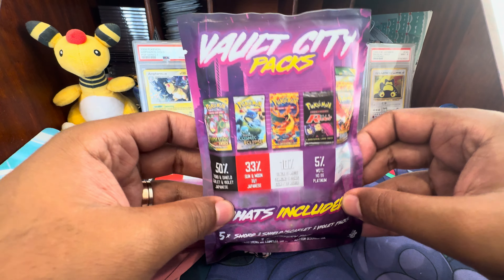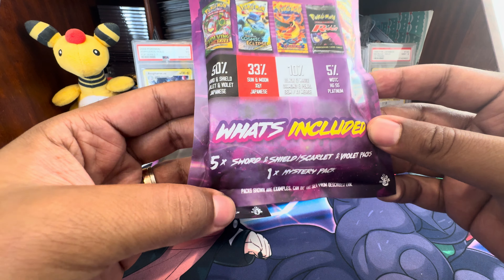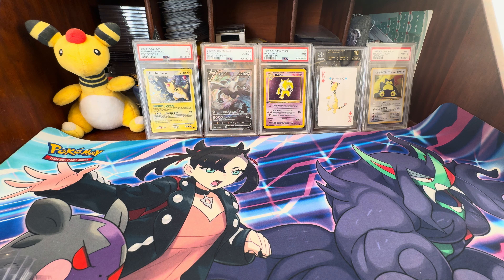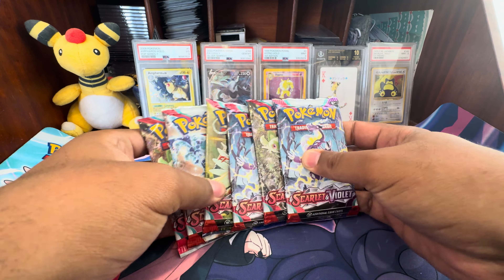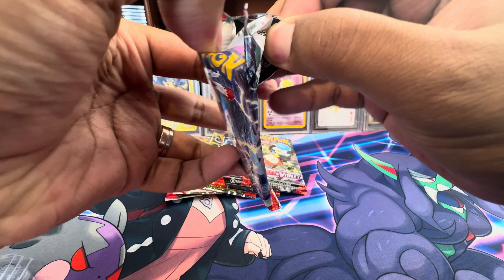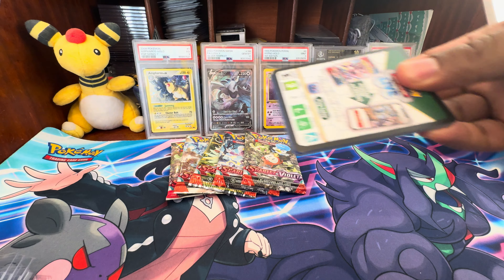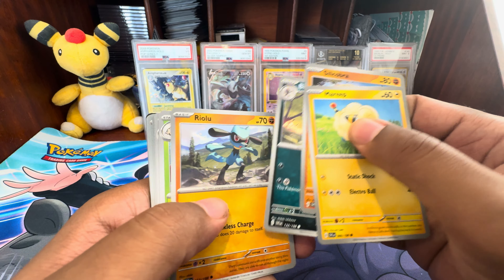I've seen Vault open these when he dropped them. The Sword and Shield and Scarlet and Violet packs are definitely a little more desirable, so I'm excited to see if we can get anything specific. We're going to warm up a little bit first. What we're actually going to do is open some Scarlet and Violet base set packs. I have this set fully completed, so I'm just going to be opening these up to see what we pull — maybe we get some doubles, maybe we put stuff in our trade binder — just to give me a little bit of a warm-up, since we only have the two Vault City packs, we'll go relatively quickly through these.